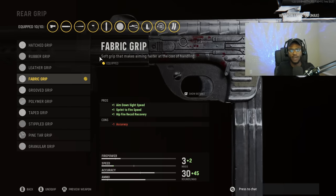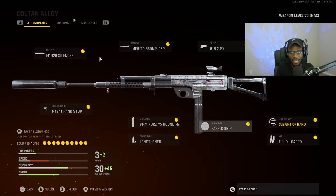For the rear grip, we are going to rock fabric grip. This is as usual — we rock this on all of our ARs and SMGs here in Vanguard.